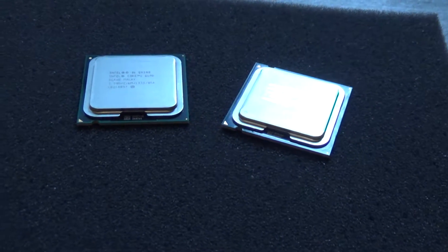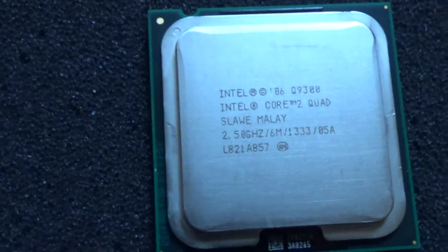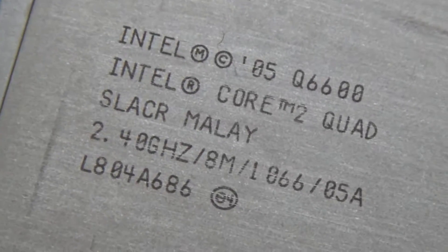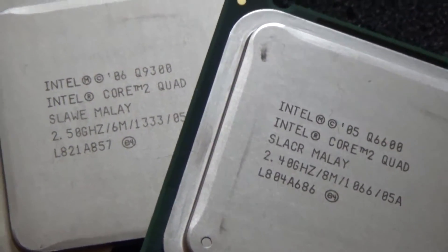The Q9300 is faster by a couple FPS — not a huge increase. I was expecting more out of it, given its slightly higher clock speed, much newer manufacturing process, and higher front-side bus speed. However, let's hope overclocking makes a big difference, because in some of these games I wouldn't consider them playable.